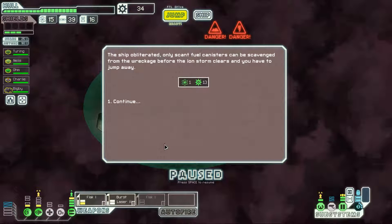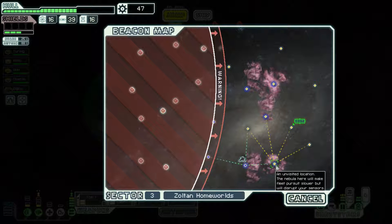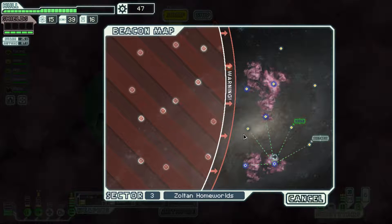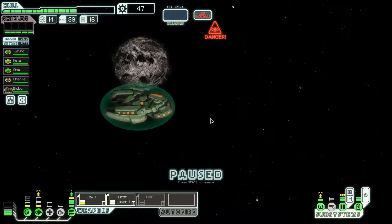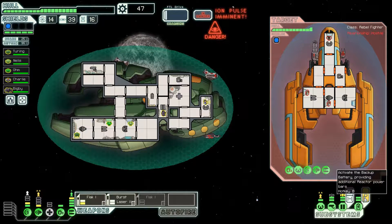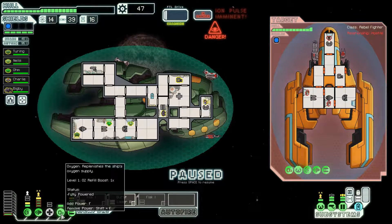We didn't get very much fuel out of it, but whatever — we can just jump immediately out of this beacon. Nothing at the next one — unfortunate but that happens sometimes. This is interesting — a pulsar. Dangerous because it will completely ionize our weapons, but we do have a Zoltan shield and that will block the first bit of pulsar damage. Get the shields double charged, get their weapons offline and they will be just sitting ducks.